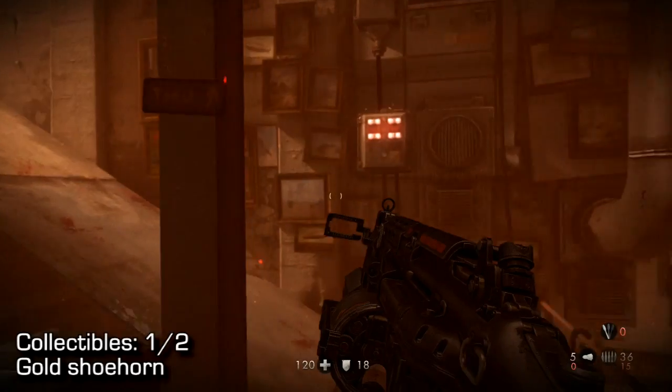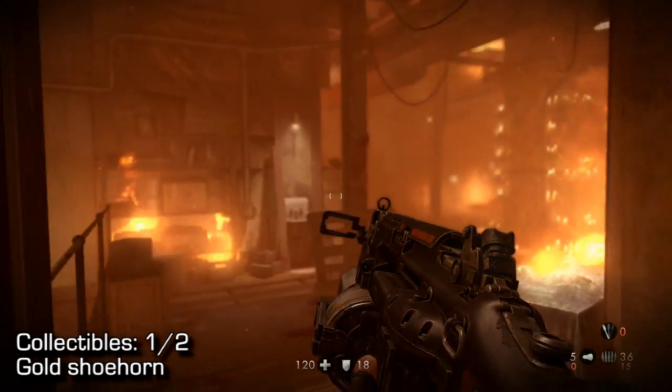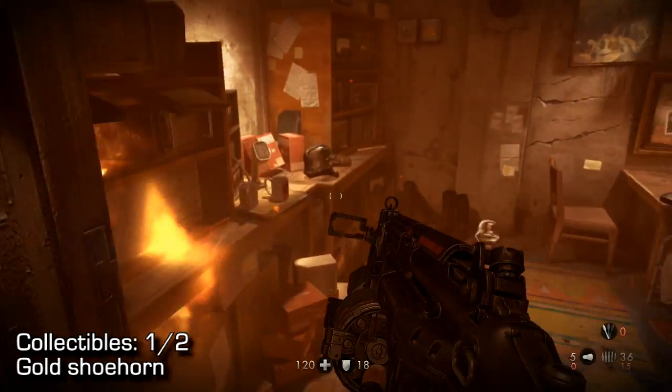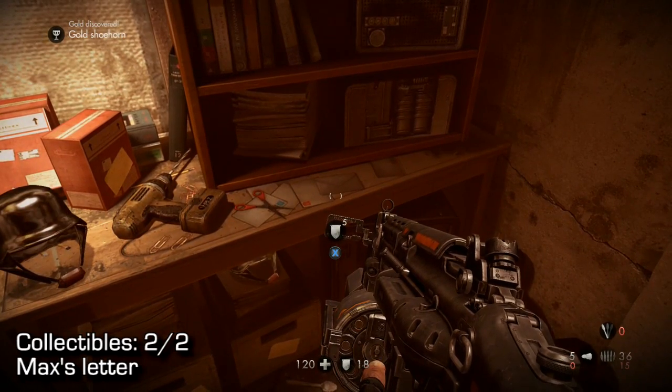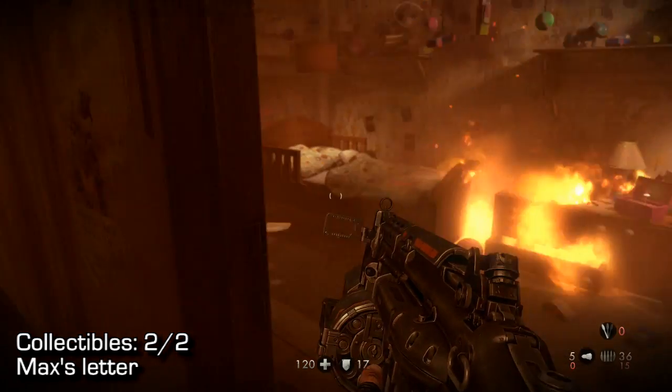The first collectible is in Klaus's room, which is on the middle floor — it's the room that's closest to you as soon as you come in. Right there you will find a gold shoehorn. Collectible number two is Max's letter, which you'll find in Max's room, which is next door to this one.